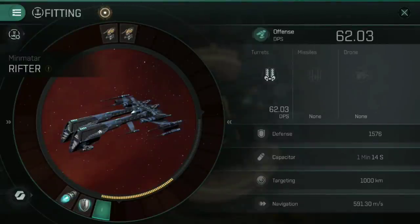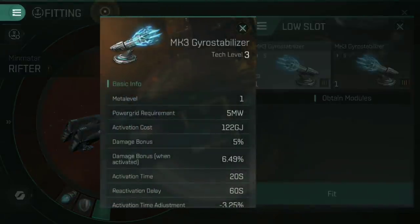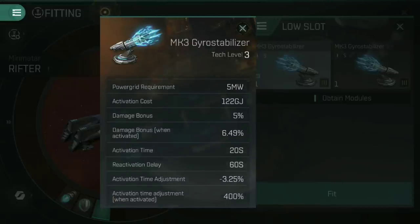Like other weapon systems, cannons do have a low-slot weapon upgrade module. For cannons, this is the gyro stabilizer. When you fit them to your ship, you get a flat damage bonus of 5%, with an activation time adjustment of minus 3.25%. It means your cannons fire slightly faster and deal slightly more damage, which gives a fairly significant increase to DPS — damage per second.